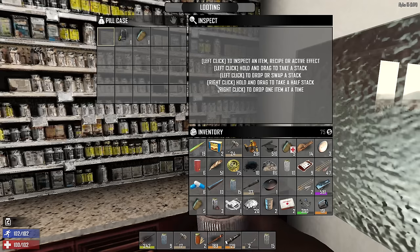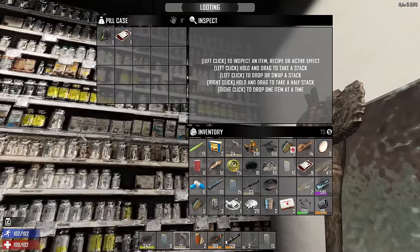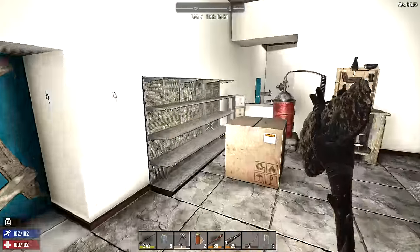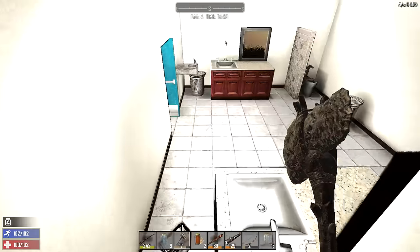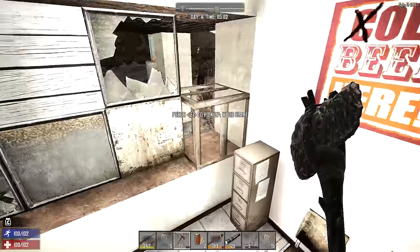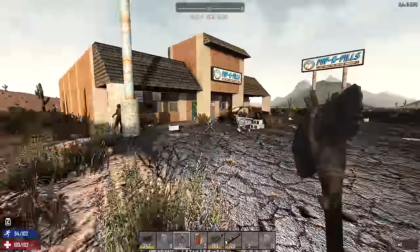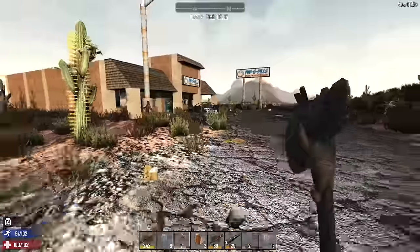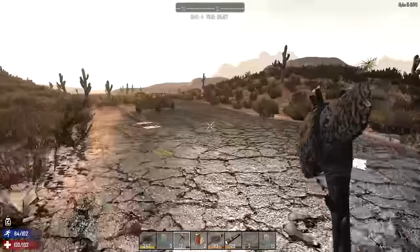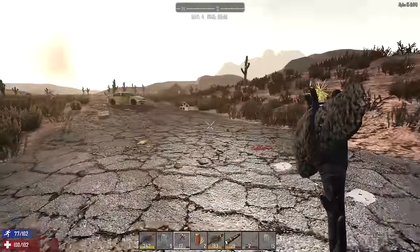I'm hearing a lot of zombies so I want to make sure they haven't broken in yet, because they're going to break in very soon. I prefer living - let's get the hell out of dodge. That sounded way too close. Pick up the wood frame and we're done - hit and run! It's like we stayed at a motel and just bailed without paying. I'm an awful person, but it's the apocalypse.